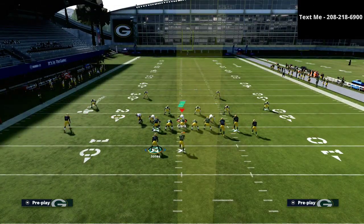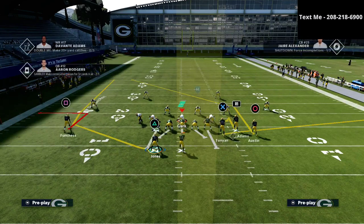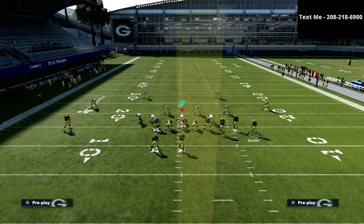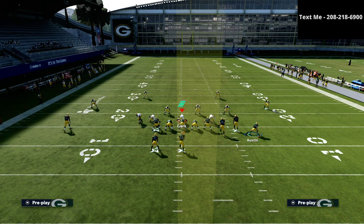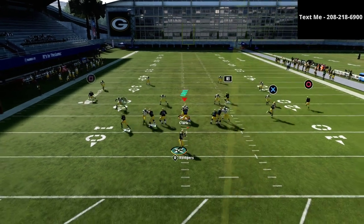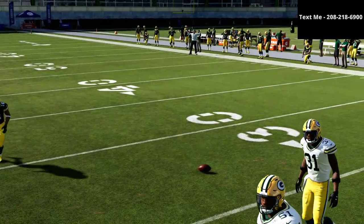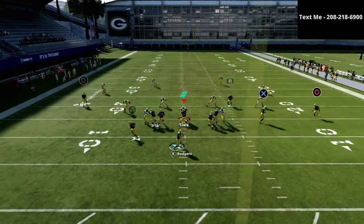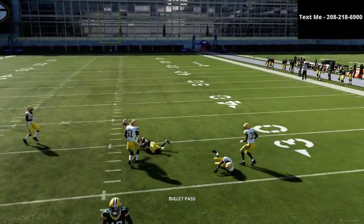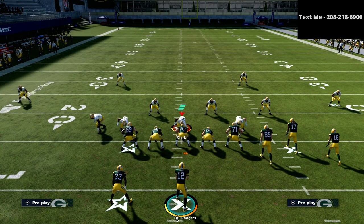You want to leverage the running back route to its fullest potential. The setup we're using today does exactly that. We're going to put the square receiver on a five-yard out route, the R1 receiver on a hitch route, and the circle receiver on a smart route so he goes exactly 10 yards and cuts inside. Then at the snap, we motion that circle receiver all the way out to the numbers, which pulls the flat zones out of the way and opens up a nice opportunity to hit that route.